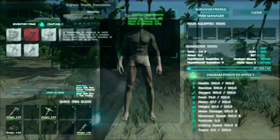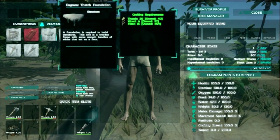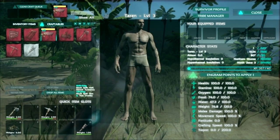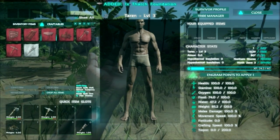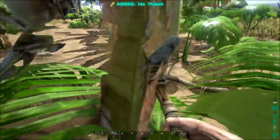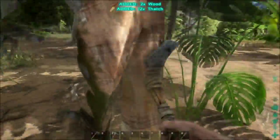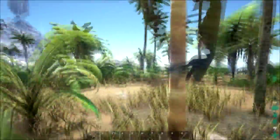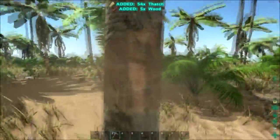Let's look at our inventory. We're ten hide short of making a sleeping bag, but we're close. We're going to go ahead and craft two of these foundations. We're going to be short on thatch, so we're just going to start getting a bunch of thatch. My brother Nova is always harassing me, along with Raven — they call me a farming machine, which maybe I am.